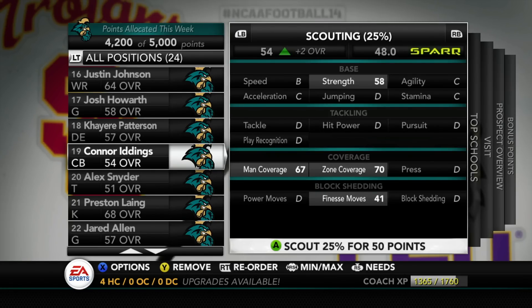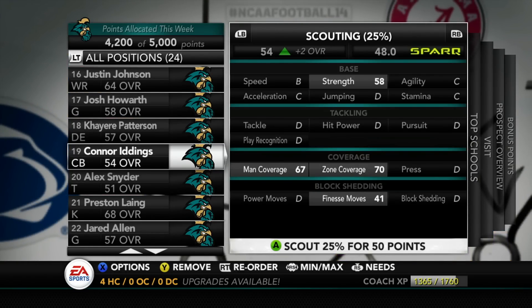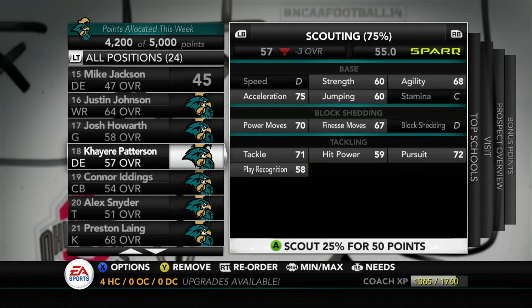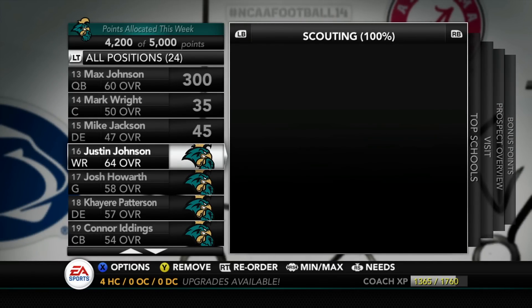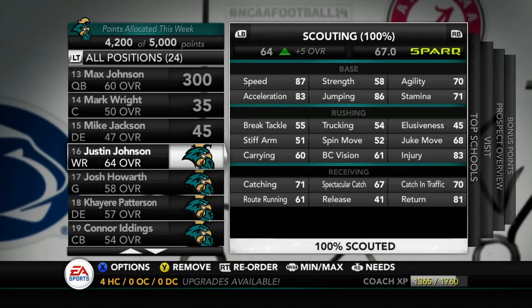Connor Eatings is a 54 overall cornerback with 67 man coverage and 70 zone coverage — he'll probably get redshirted. Patterson is also likely getting redshirted, though he does have good finesse and power moves, so a redshirt year should help him develop. Josh Howard's impact block is only 40, which is pretty low, but his run block and pass block is decent. The one guy who probably won't get redshirted is Justin Johnson — our number one recruit.